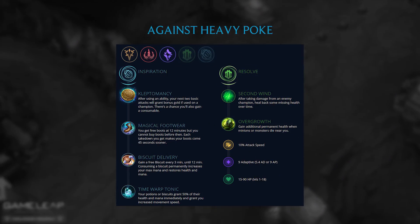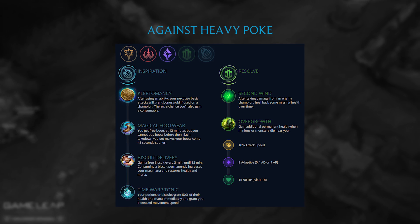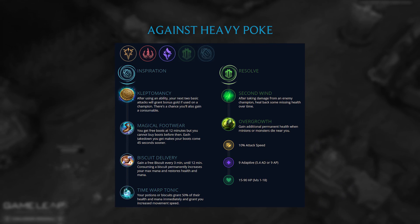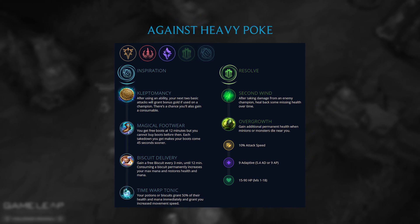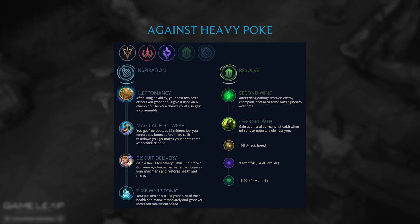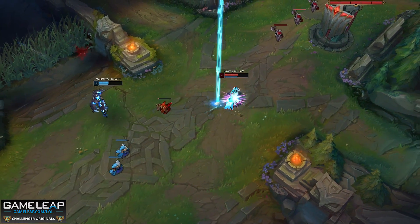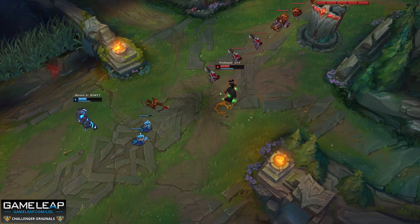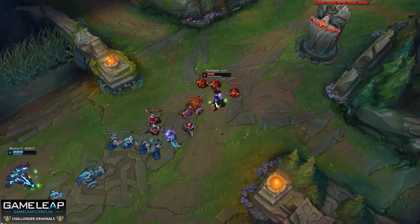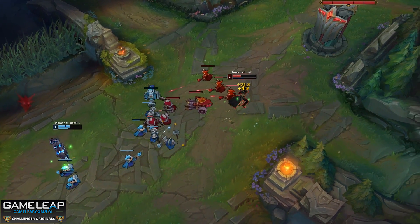If he's into a heavy poke lane like Xerath, for example, then he would take a rune page that looks like this. Notice he is not taking any Resists and he's just letting the Resolve Tree do its job. Into poke, you take Second Wind so that you are able to just constantly be ticking that extra HP to stay fully topped off. This allows you to stay in lane much longer, even though you have Corrupting Pot plus Time Warp Tonic. Remember, Corrupting Pot only has three charges, so Second Wind constantly ticking really makes a big difference here.